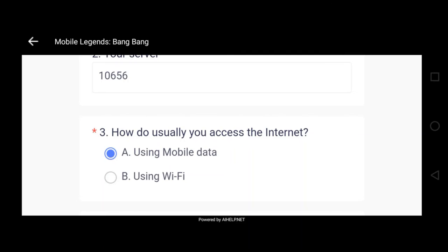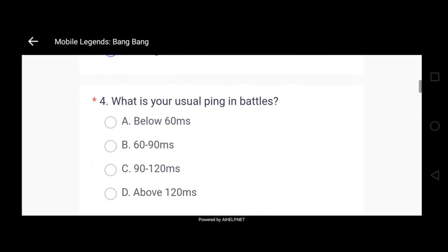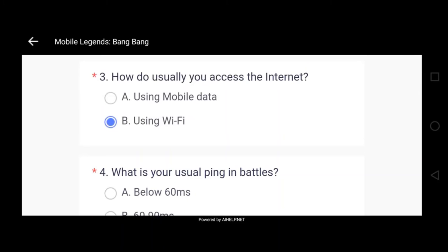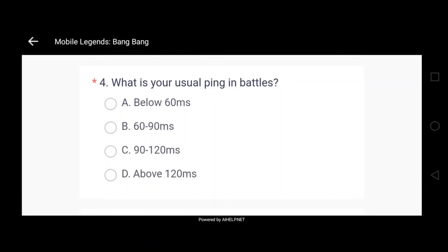Number three: how do you usually access the internet? Ako ginagamit ko talaga is mobile data. Pero since ang gusto ni Moonton is mabilis yung connection ng mga naglalaro, ilagay mong sagot is 'using wifi.' Wag na wag kang pipili na using mobile data kasi more of the lag problem sa mobile data nangyayari and more of the reports and bugs sa mga mobile data user nangyayari. Much better using wifi yung i-apply mo dito para alam ni Moonton na mabilis yung internet mo. After that, sabi niya 'what is your useful thing in battle?' — pipiliin mo yung pinakamababa para iisipin ni Moonton mabilis yung internet mo and hindi ka nakakaranas ng lag problems.